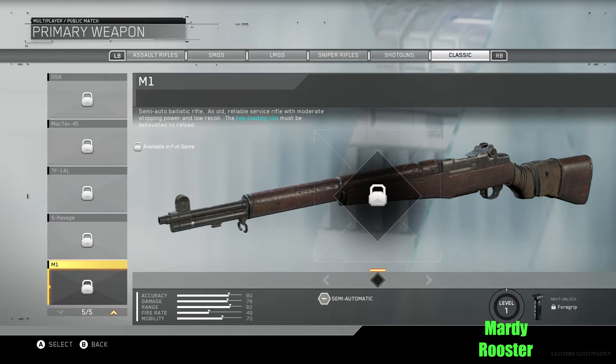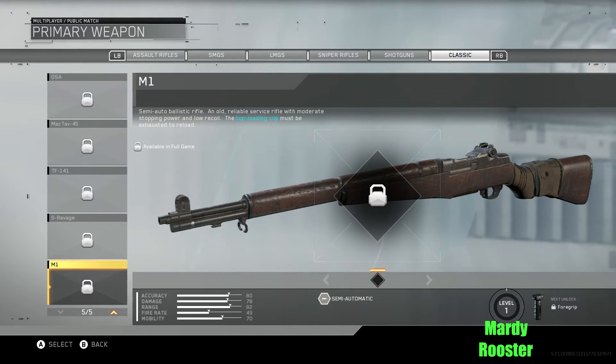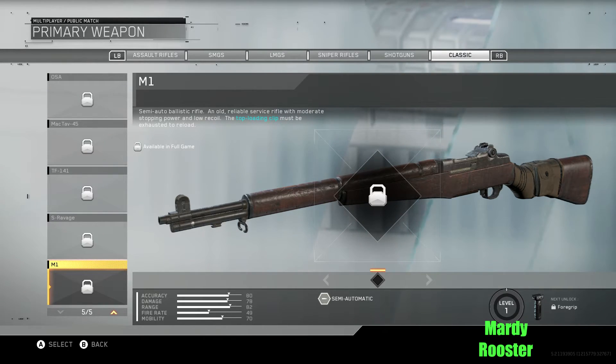Now we have the M1: semi-auto ballistic rifle. An old reliable service rifle with moderate stopping power and low recoil. The top-loading clip must be exhausted to reload. Same as Black Ops 3 — you had to empty the magazine and then it would reload automatically; you can't shoot two bullets, kill a guy, then reload. The weapon wasn't good in Black Ops 3, I don't know why they keep bringing it back. There are so many other weapons that deserve to be here.